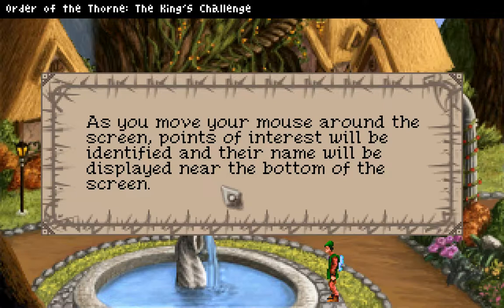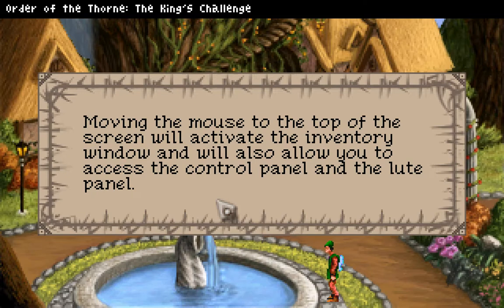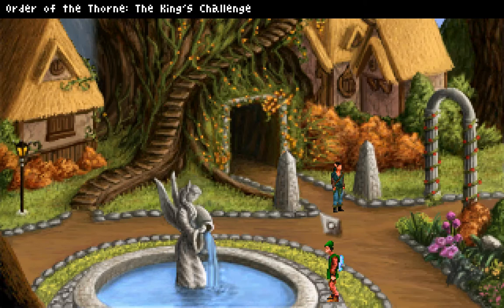As you move your mouse around the screen, points of interest will be identified and their name will be displayed near the bottom of the screen. Left clicking will interact with those points, otherwise it will move Finn to the location clicked. Right clicking the mouse will look at a point of interest and give a description. Moving the mouse to the top of the screen will activate the inventory window and allow you to access the control panel.